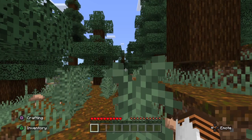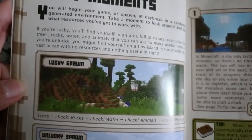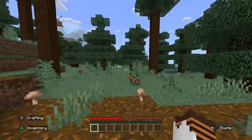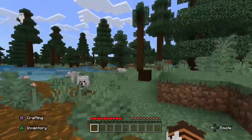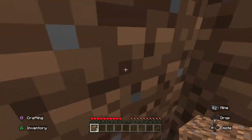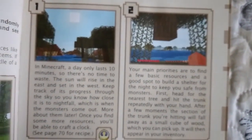Let's start with survival mode. The book says we can have a lucky or unlucky spawn, and to check for trees, rocks, water, and animals. There's a bunch of trees here, there is water, there are animals, and if I dig down here — yep, there's rocks. So we're good to go. In Minecraft they only last 10 minutes, so there's no time to waste.